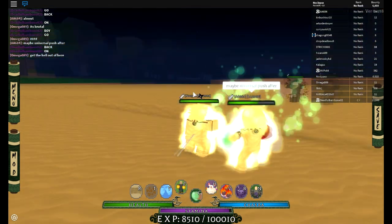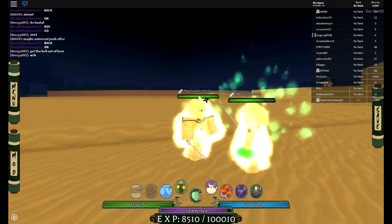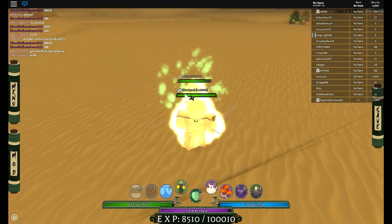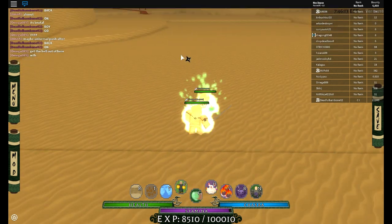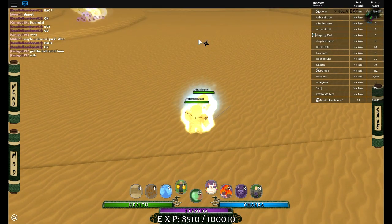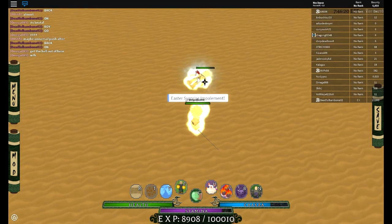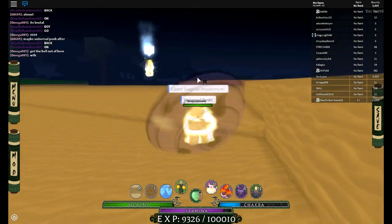This time I'll show it with Universal Push. Universal Push doesn't always hit, which is why I prefer the Meteor, but I'll show you guys. Once he's healed up, here we go — genjutsu, Rasen Shuriken, and then Almighty Push.